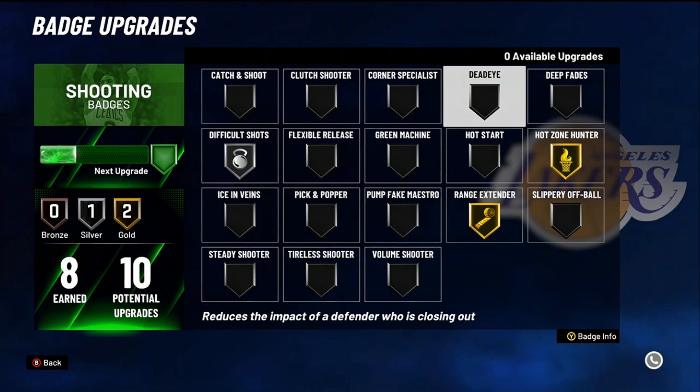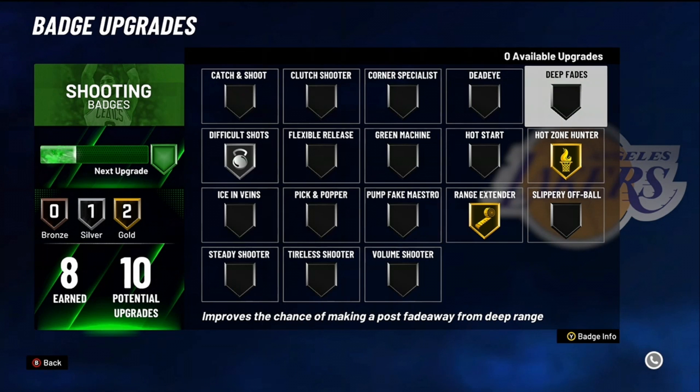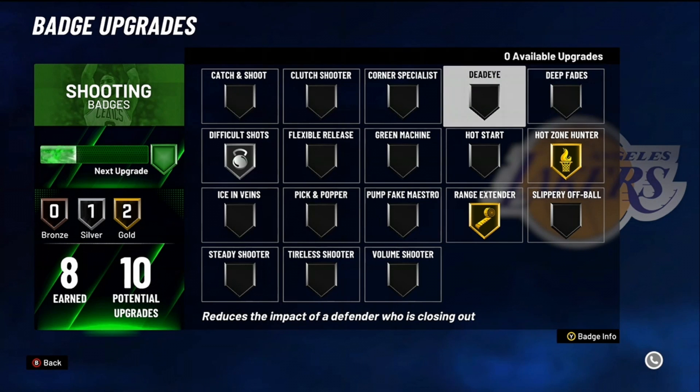Dead eye — this badge is good as well. You want to take open shots regardless, but sometimes you get closed out hard and you might still get that green. It's not one of the more important badges though, so keep that in mind.